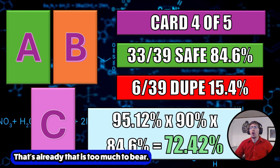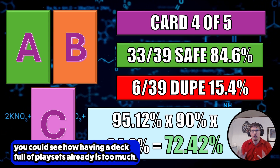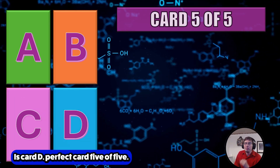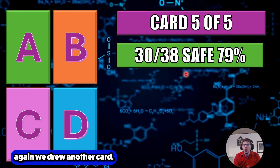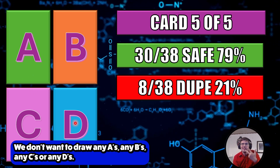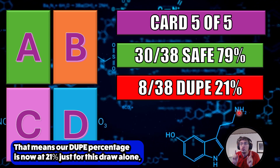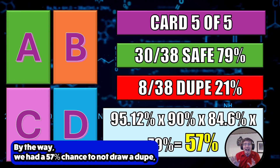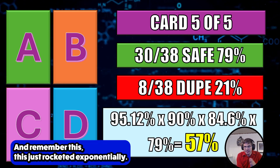You can see that's already too much to bear — just off of drawing this many cards alone, having a deck full of playsets is too much. For card five of five, there are now 8 deadly cards in the remaining 38, giving a 21% dupe chance for this draw alone. Which means altogether, we had only a 57% chance to not draw a dupe — barely more than a coin flip. Too deadly.